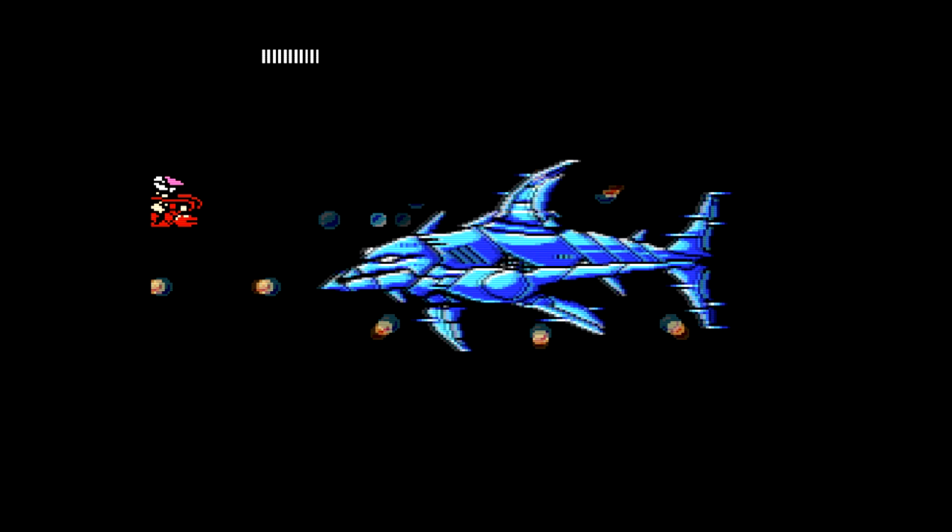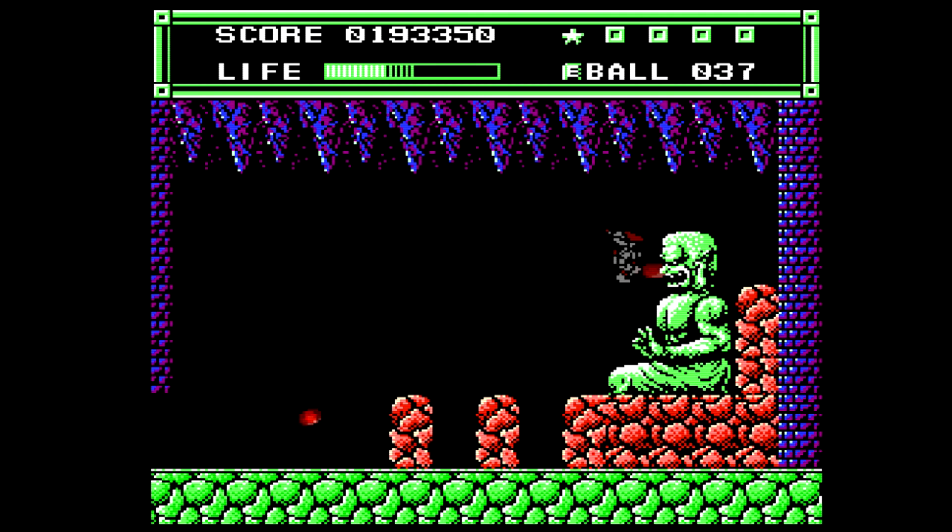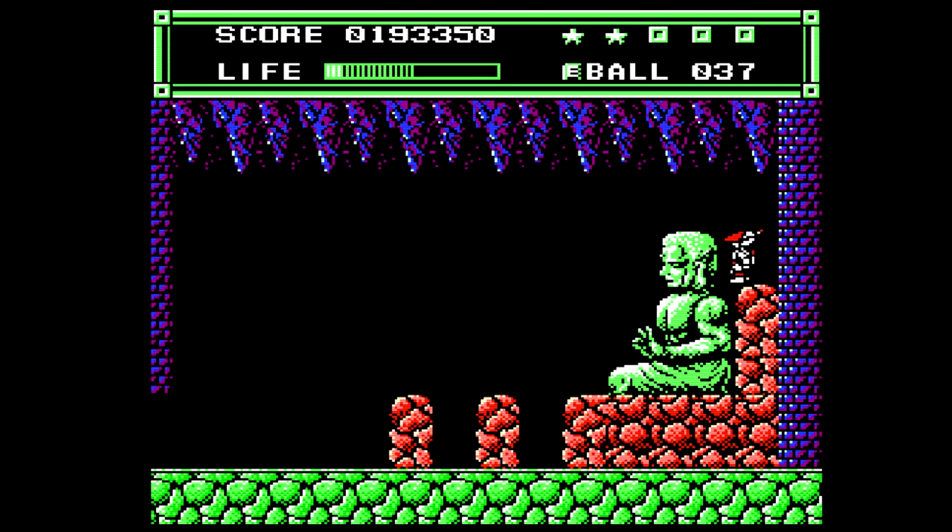The worst part is that there is a weapon in the game that does have continuous fire. It's the laser, a weapon which is only available in the platforming segments and not the shooting segments. A lot of the boss fights feel like they're meant to be cheesed. There are ones where you can stand in one spot, maybe taking one hit, and just spam the attack button as fast as you can to kill it before it kills you. The devil bosses in the platforming sections all look and behave the same, and the easiest way to beat them? Just jump through their face, taking significant damage, and shoot them in the back of the head repeatedly.